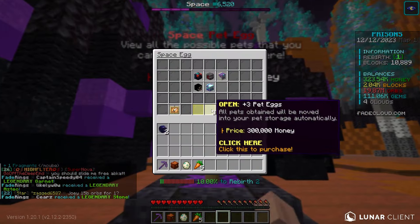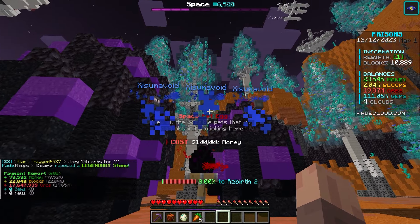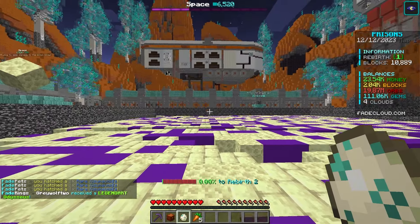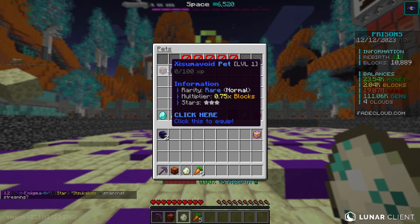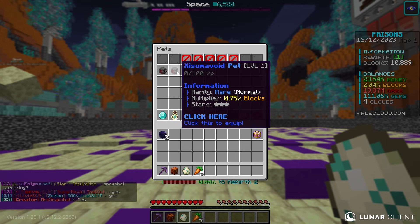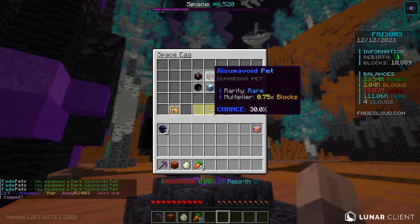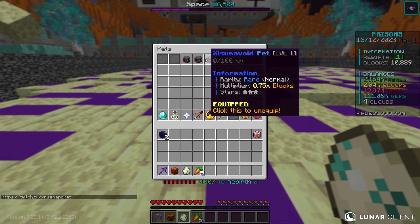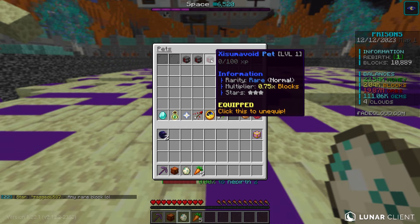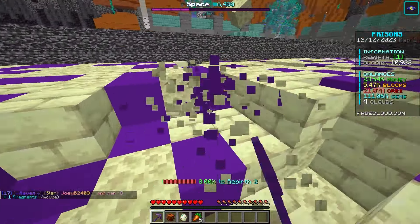We have 300,000 money, so let's buy three of these pet eggs. We got three rare Zezomov — I don't know how to say this word — but we got three of these pets, which are actually really good. If we look here, we got the second best pet, so we could have gotten a lot worse. There are also levels to pets, and when you mine blocks they gain levels, which increases their multiplier. Now we have three 0.75x block multipliers, which means we'll be killing the boss a lot faster.